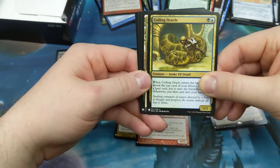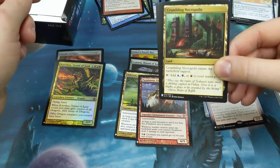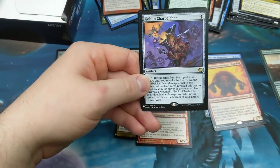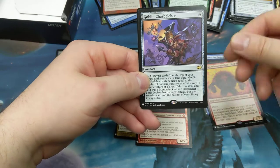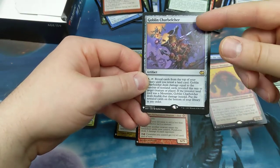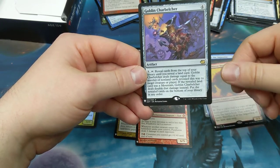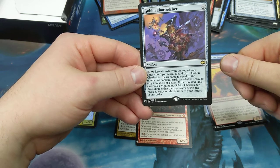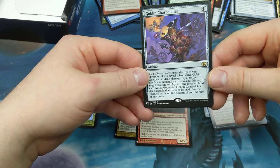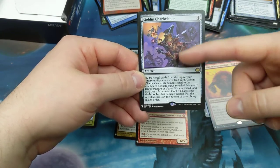Coin Oracle — playable common. Crumbling Necropolis — oh, almost. Three colors, still playable uncommon. Contagion Clasp — playable uncommon. Goblin Charbelcher — if you remember, oops all lands, or the Belcher deck. This was a deck. Four artifact, three: tap, reveal cards from the top of your library until you reveal a land, deal damage equal to the number of non-land cards revealed this way to target creature or player. If it was a Mountain, deal double damage. You basically build a deck with one red mana, you hope, and then that's it.